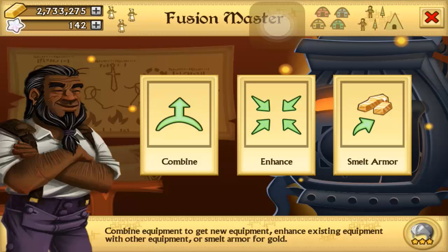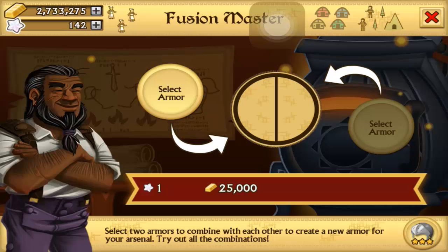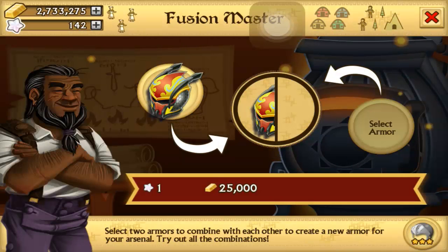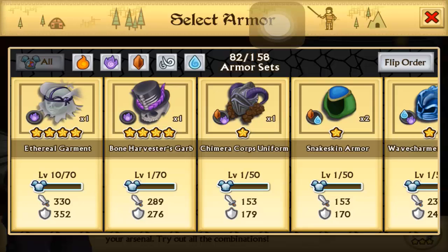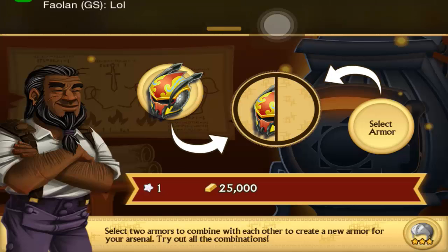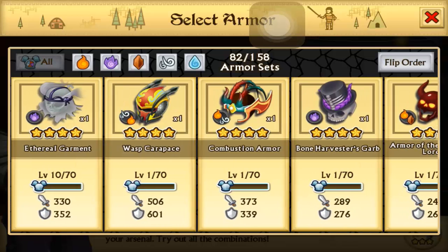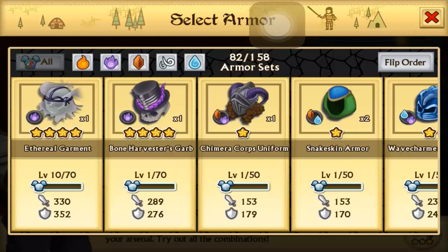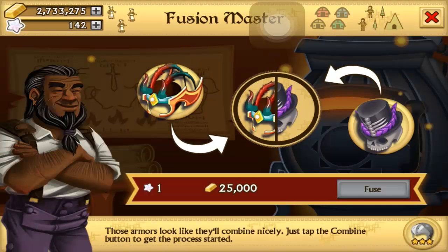Fusion master combine — there's always a chance to get epics from fusion. We have two perfect combinations. If you look, we have two fire airs and two mono spirits, so it works out perfectly. First I'm going to do combustion and bone harvesters and let's see what we get here.